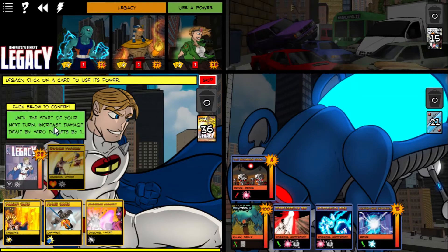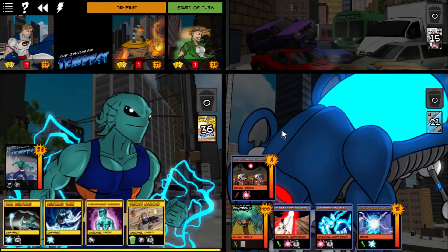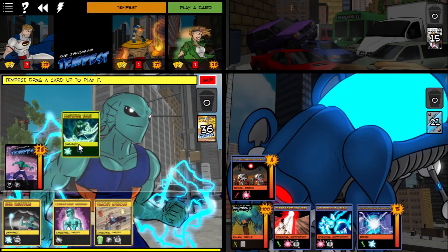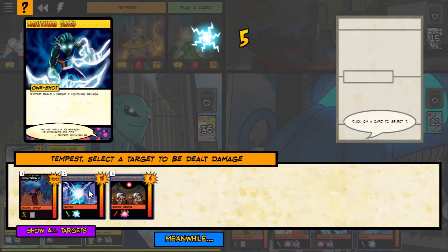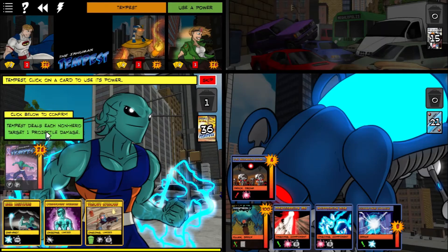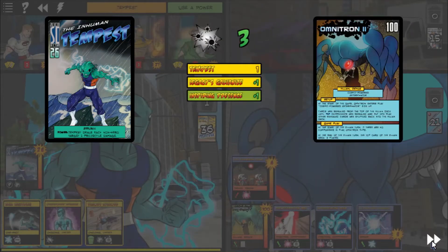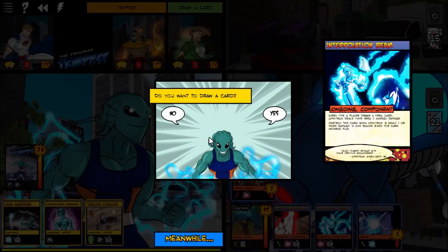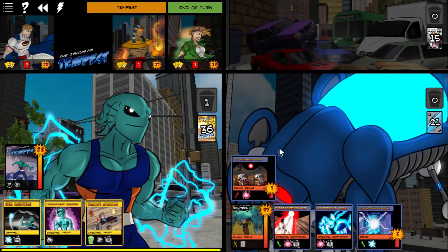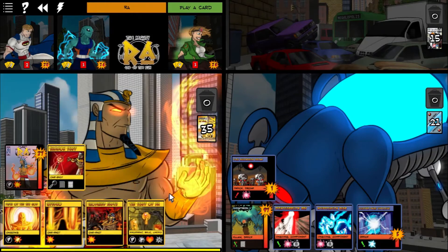Luckily I've got a pretty high damage team right now. Tempest does some pretty good damage, as does Ra. Ra's a little bit more single target focused, and Tempest is a little bit more focused on crowd control — and when I say a little, that's like their entire deal. But Tachyon can also do some decent damage. She's just more of a slow burn character, if you want to call it that.